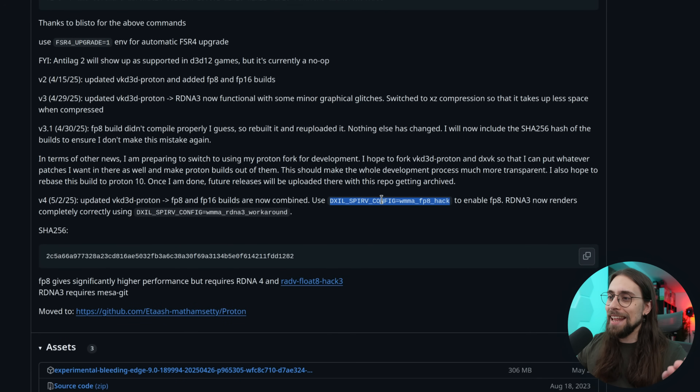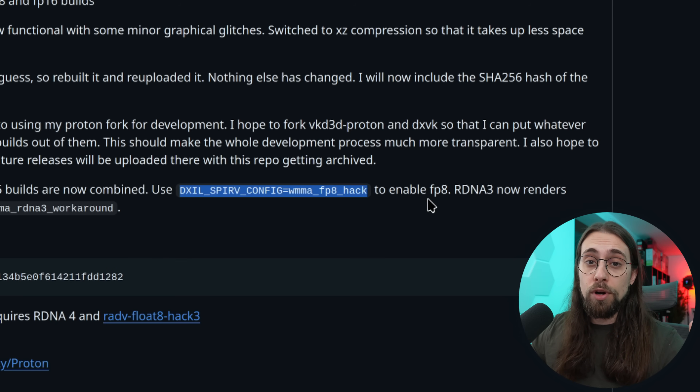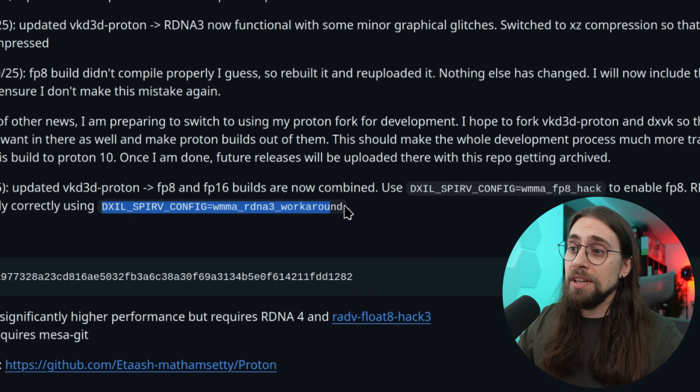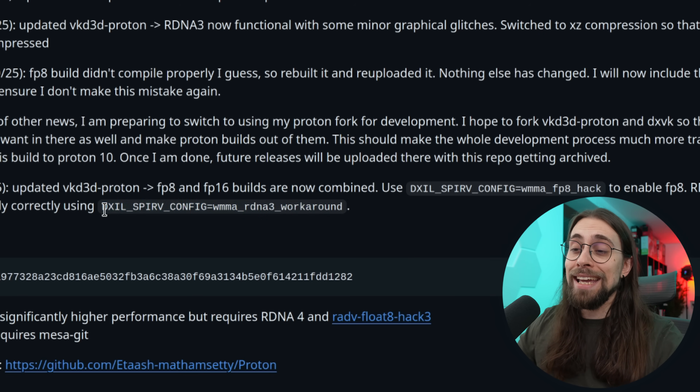They were basically telling me that I needed to have the FP attack line in order to enable FP8. So even with the RDNA4 cards on Linux, I need to enable this in order for FP8 to work, otherwise FSR4 will be much slower than FSR3. I also need the WMMA RDNA3 workaround in order to make FSR4 work properly. In the last video I tested the performance mode and balance modes, and in terms of quality they didn't really work well — only the quality mode.